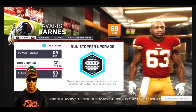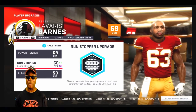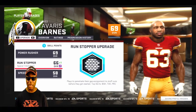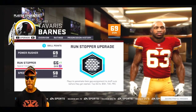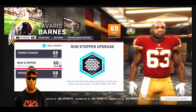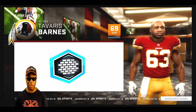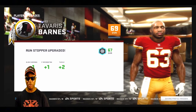We got to learn how to stop the run, especially as a right end. Our outside linebackers are basically gonna be rushers - we already got Ryan Kerrigan and Preston Smith as our power rushers. So we need run stoppers. Speed rushing? No, we need a run stopper.